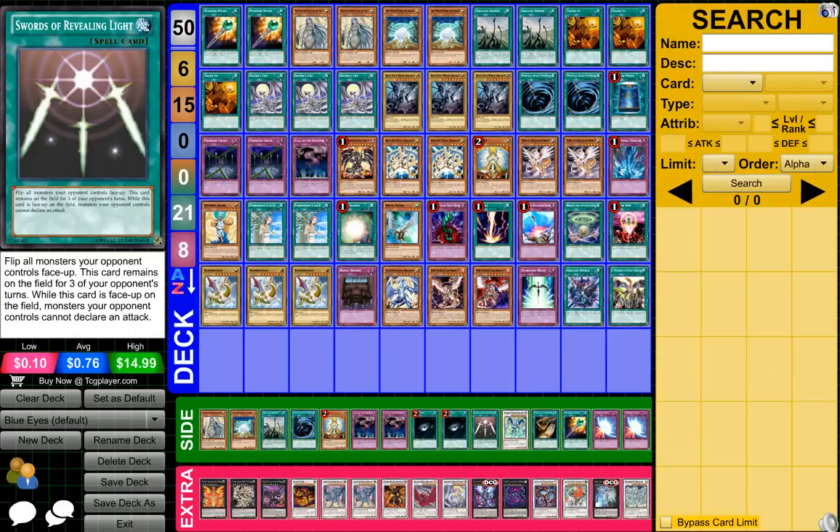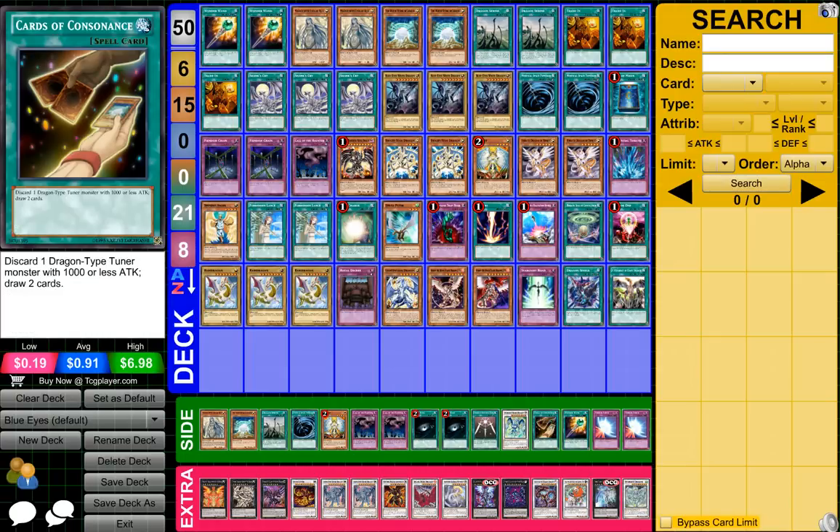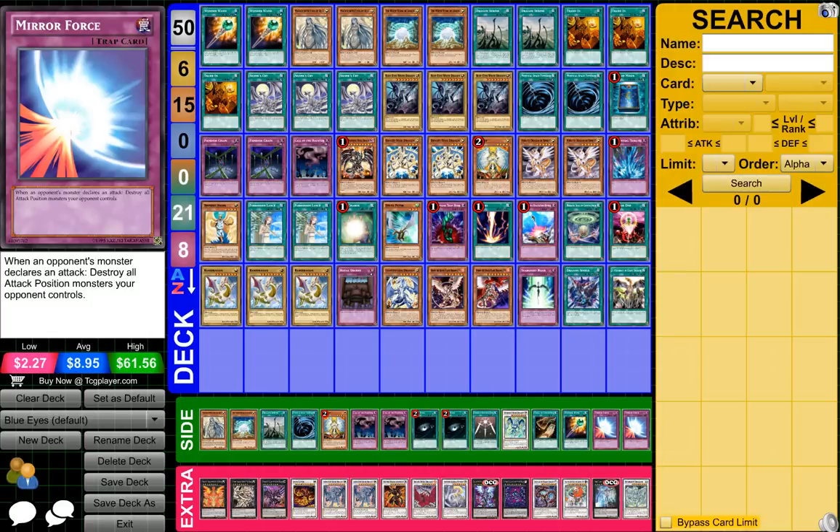A few cards right here like the Swords of Moon — that's just an extra card. We got Starlight Spark Dragon just in case, and then another one of these guys — Cards of Consonants I think. Other than that, they're just pretty much copies. And I also forgot about the two Mirror Forces just in case I want those two.